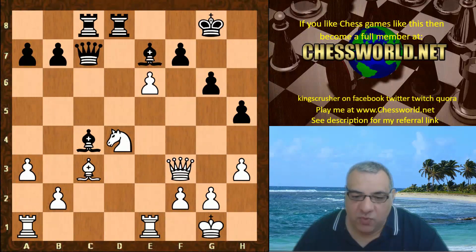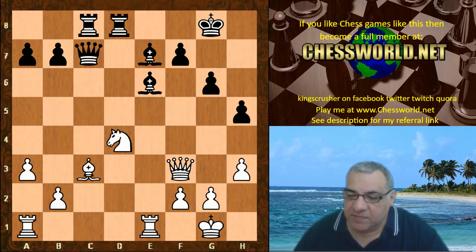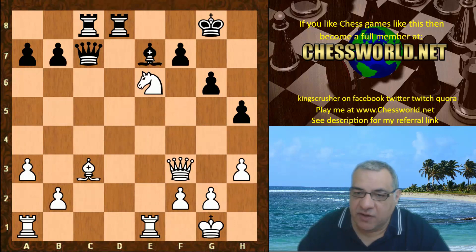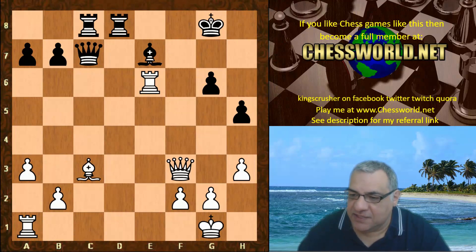A very dangerous position for black — white is now threatening Queen takes f7 check; black has to address that somehow. Black actually played Bishop g5, indirectly defending f7 with the Queen. The Bishop does seem to be on a reasonably active diagonal. Let's have a look at an alternative of Bishop takes — then there is structural damage after Knight takes, Rook takes — black's King safety seemed a bit shot to pieces.